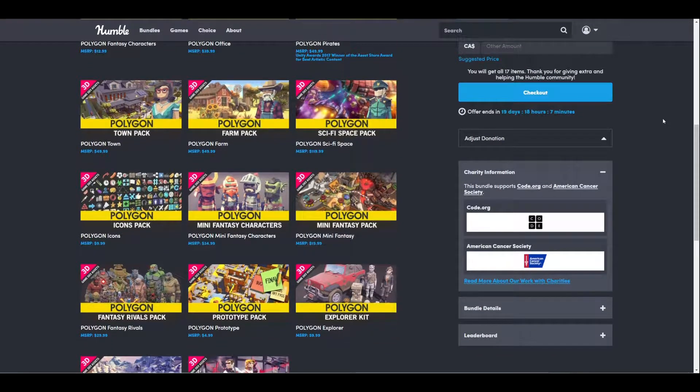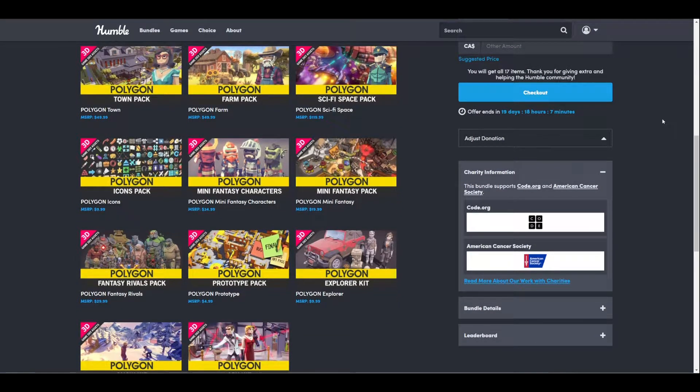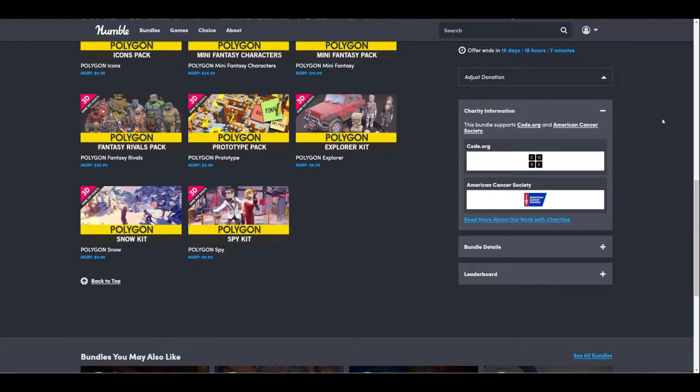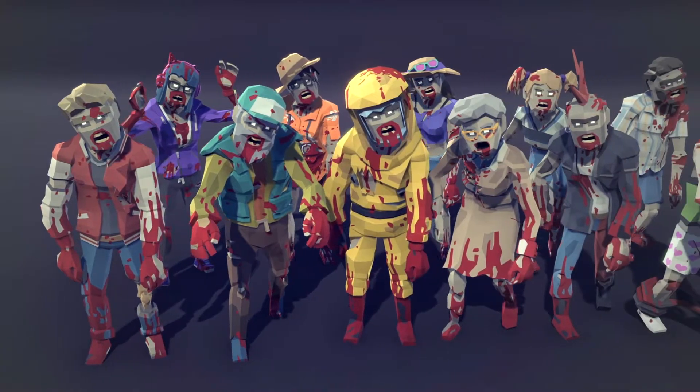This is the current bundle. You can see there are 17 different packs available. I bought most of these assets when they first launched at full price, with absolutely no complaints — I love them and use them all the time. To get them all in a bundle at this price is a complete steal. As well as all the packs, you'll also get a $10 discount code to use on the Cinti store for any of their other asset packs. So let's jump in and look at some of these packs.